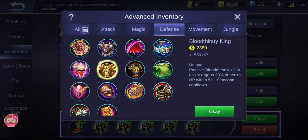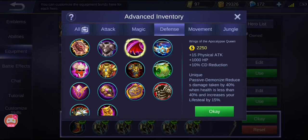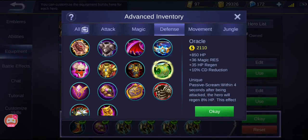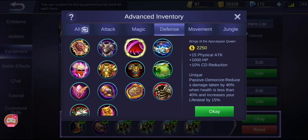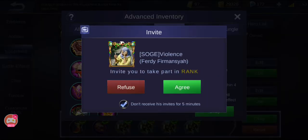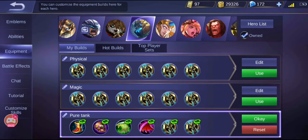For defense items, the highest cooldown items are: Wings at 10%, Oracle at 10%, and Dominant Ice at 15%. So the first item will be Dominant Ice. For the second item, I'll go for Oracle first because it has HP regen which Wings doesn't have, and within 8 seconds after being attacked I regen 8% of my HP. Then I'll get Wings after. So Dominant Ice 15% plus Oracle 10% plus Wings 10% totals 35% cooldown reduction — I don't need another cooldown item since the emblem will top that up.